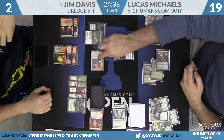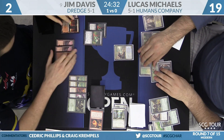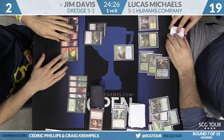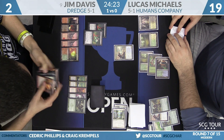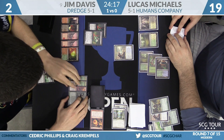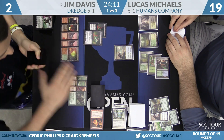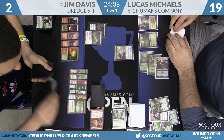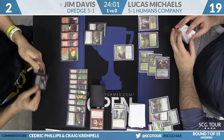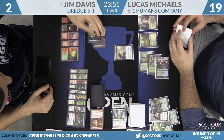Reflector Mage — got him. Davis considers a little Dredge party. If I'm Jim, I want to close out this game as fast as possible. I don't want any Collected Companies or Anthem effects rolling off the top. He's going to turn over five: Prized Amalgam, Maelstrom Pulse, Stinkweed Imp, Bloodghast, and Golgari Thug — along with another Amalgam and a land. Bloodghasts — yeah, those are some freebies.